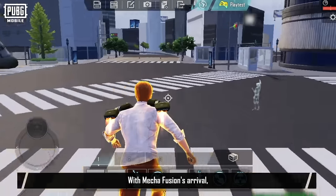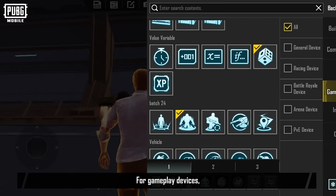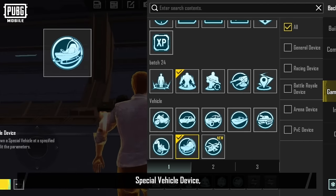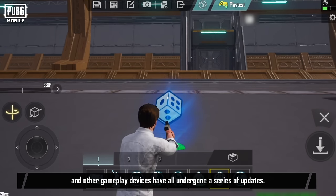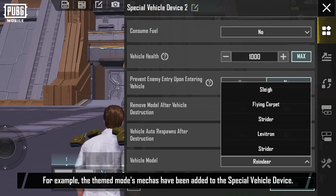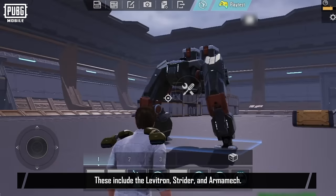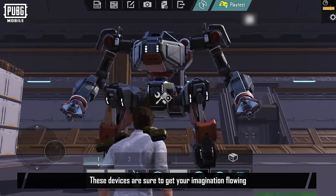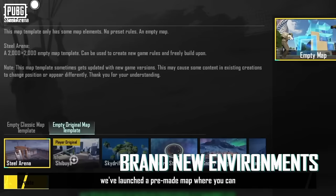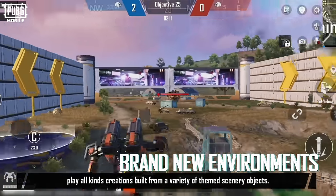With Mecha Fusion's arrival, World of Wonder has also seen plenty of updates. For gameplay devices, the PvE enemy spawn device, random action device, special vehicle device, and other gameplay devices have all undergone a series of updates. For example, the themed mode's mechas have been added to the special vehicle device — these include the Levittron, Strider, and Armamek. These devices are sure to get your imagination flowing. Also, we've launched a pre-made map where you can play all kinds of creations built from a variety of themed scenery objects.